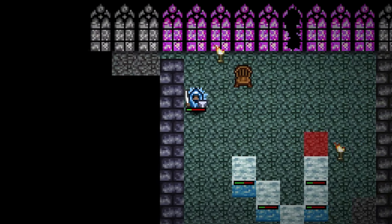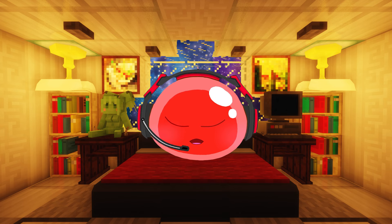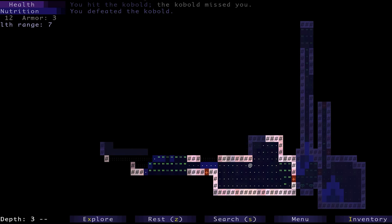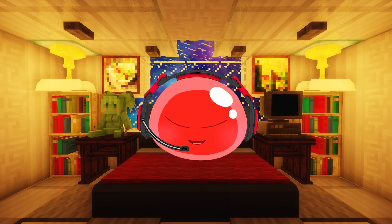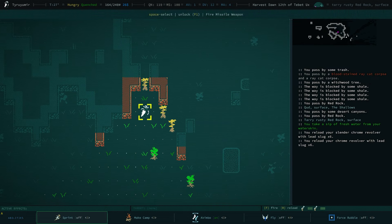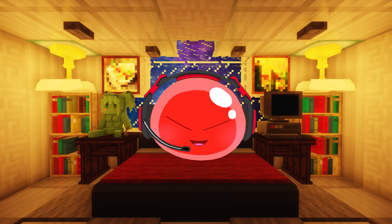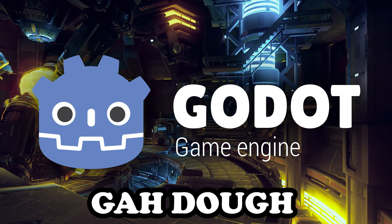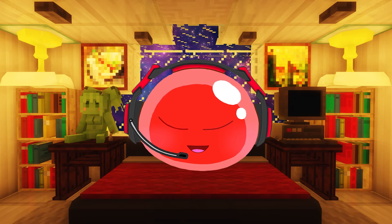Recently I've been playing a lot of traditional roguelike games — not games like Hades or Darkest Dungeon, but actual old-school tile-based roguelikes like the original Rogue, Caves of Qud, Rift Wizard, and ToME. I've been having a lot of fun with them, so I decided to make my own traditional roguelike in Godot called Path to Slime.